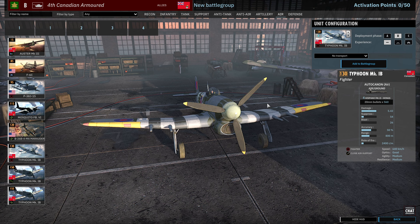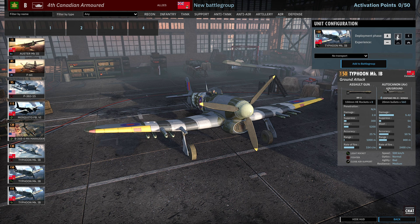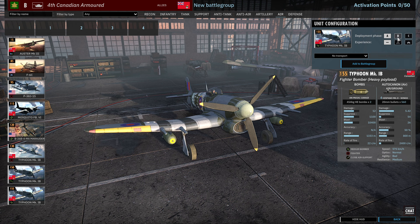The Typhoon Mk IB has 4 available in Phase A, 6 in Phase B, and 8 in Phase C. If you vet these you're going to have a decent strafing aircraft due to the four Hispanos. There's also a Typhoon Mk IB variant with eight 150mm RP3HE rockets — 2, 4, 6 availability on those. And there's a third Typhoon card with 1, 2, 4 availability carrying two 454kg bombs, which is a nice payload on such a fast aircraft.